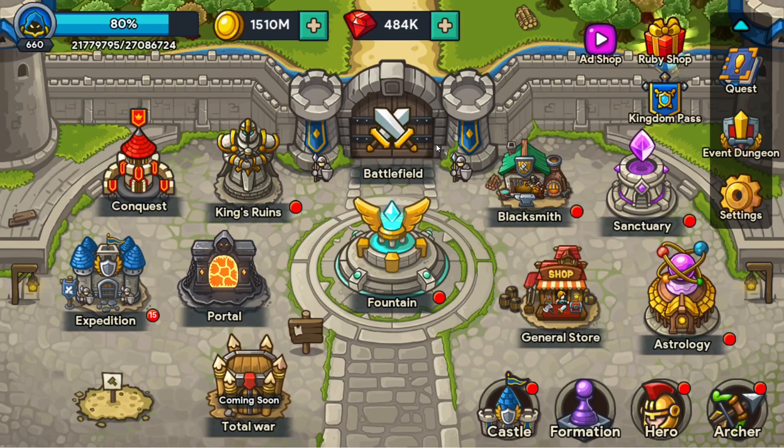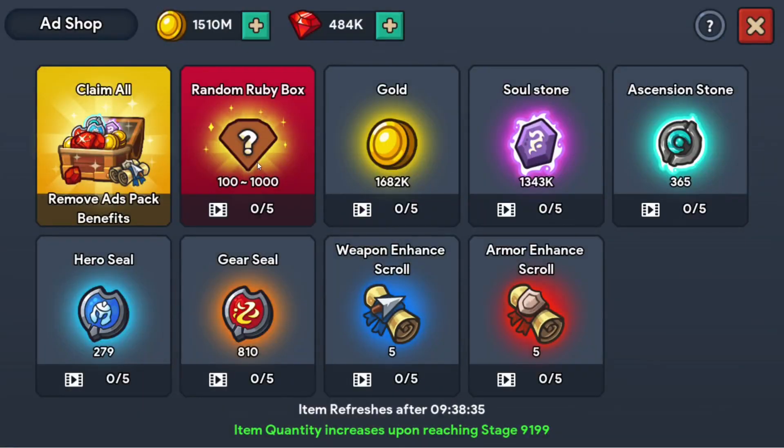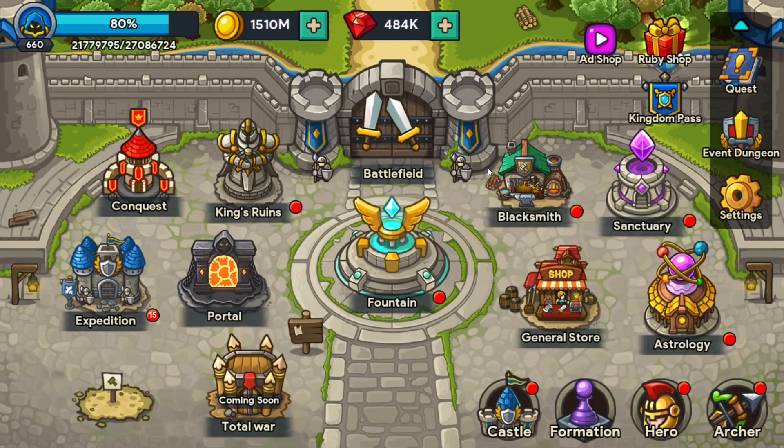Either watch an ad or pay 300 rubies. If you're on the free-to-play version, you're definitely not getting 300 rubies every time, so more than likely you're going to want to watch that ad. So that about covers it. Let's get started with today's thing — I am excited.